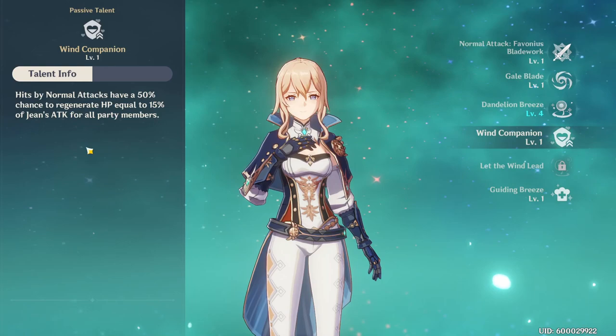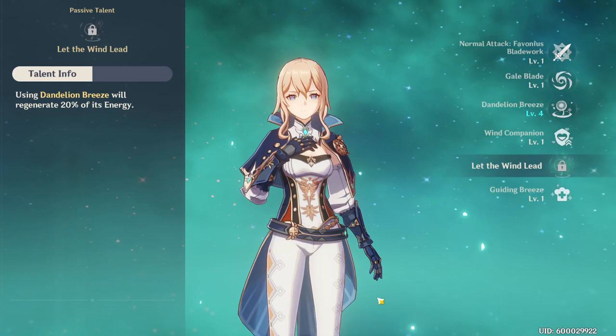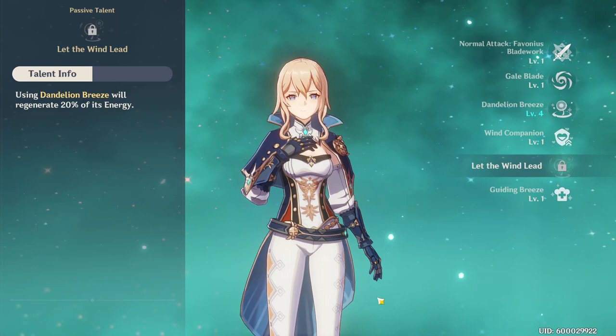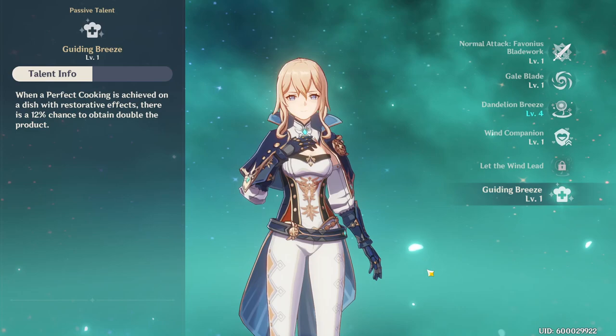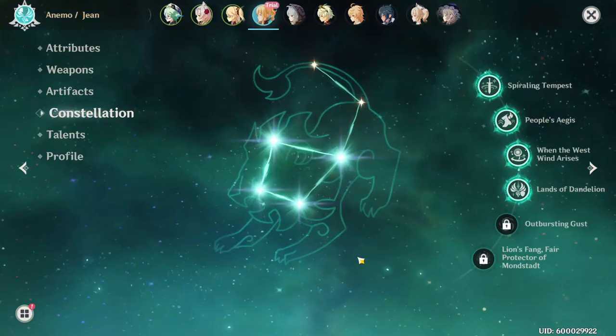Moving on to her fifth talent, we have Let the Wind Lead: using Dandelion Breeze will regenerate 20% of its energy. That's kind of an insane talent — it literally just gives you 20% of her elemental burst energy back after using it, meaning you'll have her elemental burst much more often, giving consistent healing as well as damage. Her final passive talent is Guiding Breeze: when a perfect cooking is achieved on a dish with restorative effects, there is a 12% chance to obtain double the product.